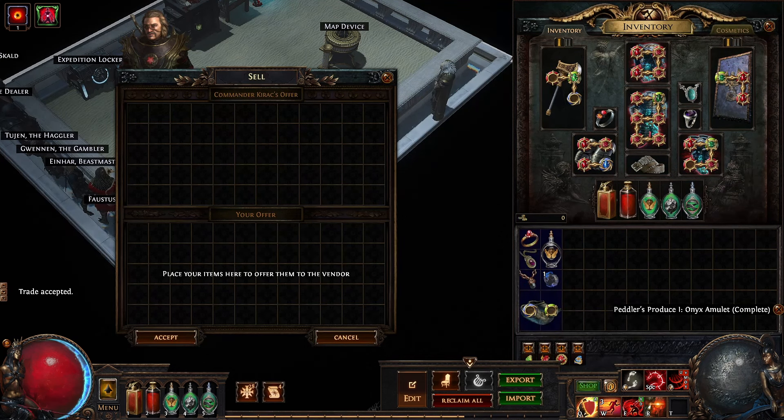To get magic boots with 10% increased movement speed you will need a pair of boots, an orb of augmentation and a quicksilver flask.